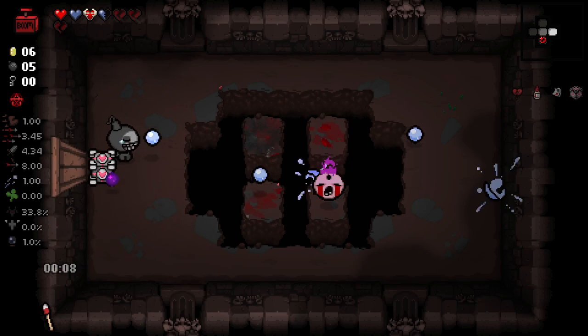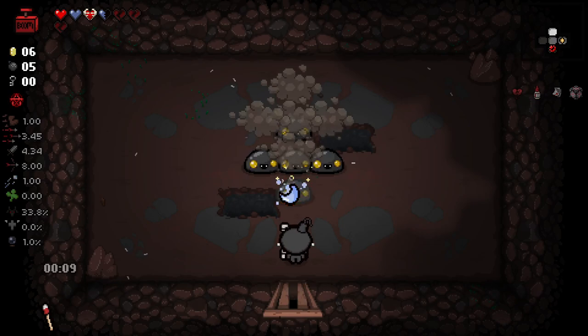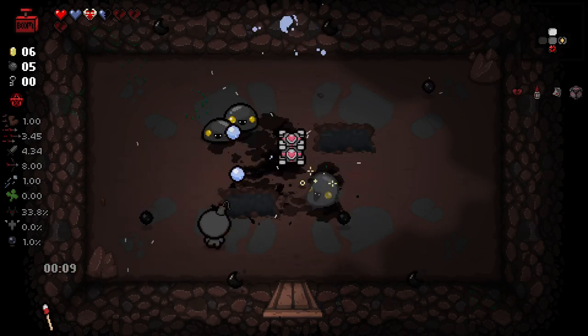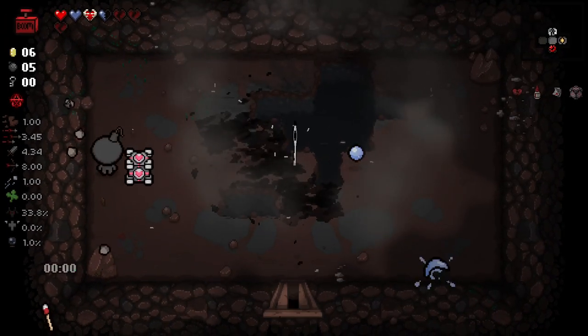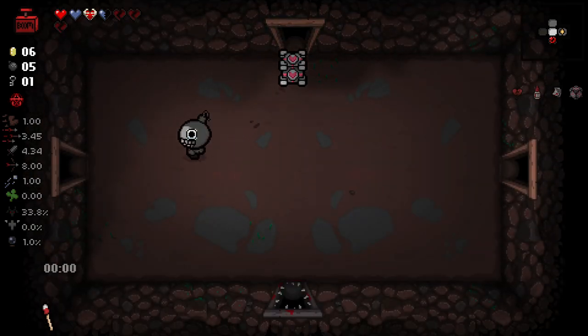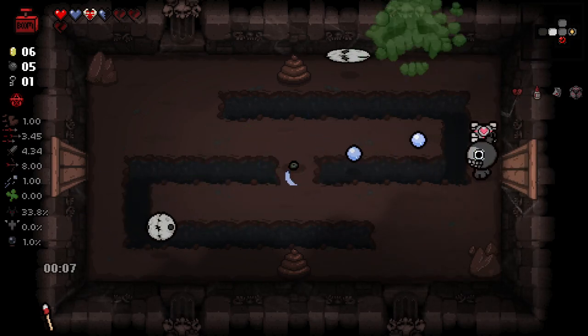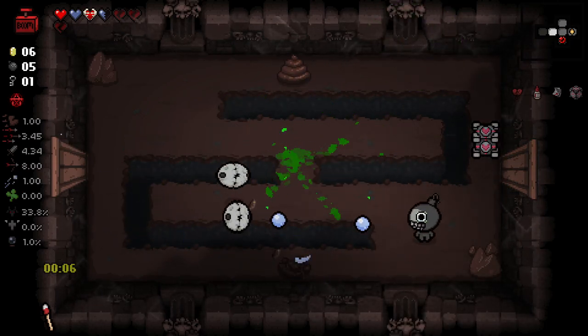That's actually a pretty good bomb there. Eight seconds - we're good. It's all about how much time we have upon entering the room. A room like this, we've got plenty of time. I love being able to blow up the bomb immediately upon it spawning - it makes it so much more valuable. I'm imagining that's one of the main reasons we start with remote detonator now.